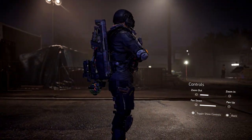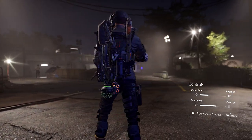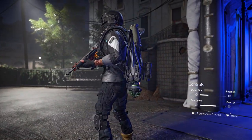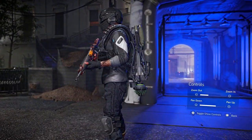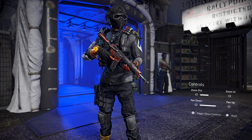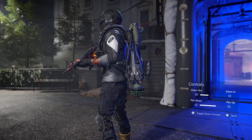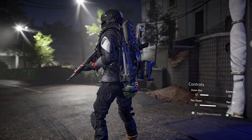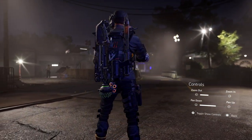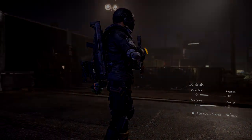I hope this answers the question on how to get the all-black dye and make your character fully blacked out. I've had a lot of people ask about it because I always put that gear dye on — I just love how the full black looks, and it's the first time we've had anything like that in The Division 2. If you're new to the channel, hit subscribe and turn on the notification bell. Don't forget there will be a link in the pinned comment for how to get all 13 hunter masks. Thanks everyone — Nothing But Skills is out.